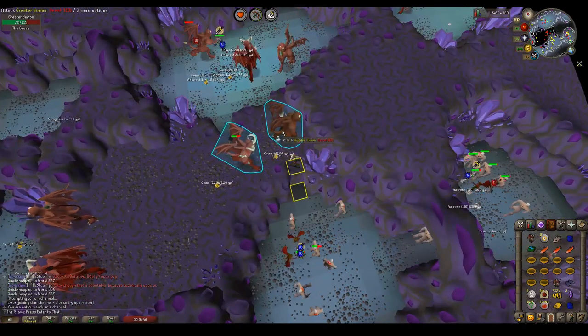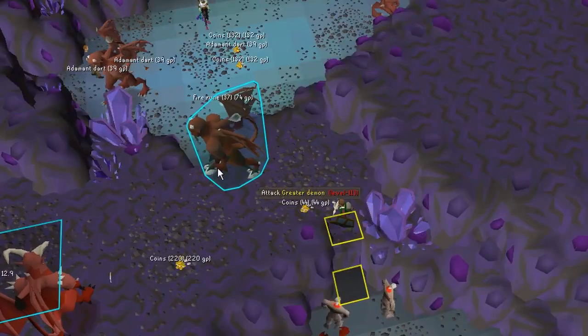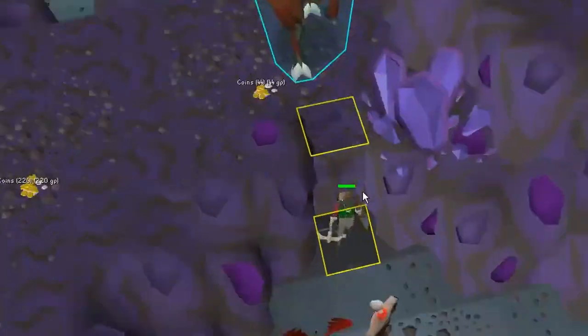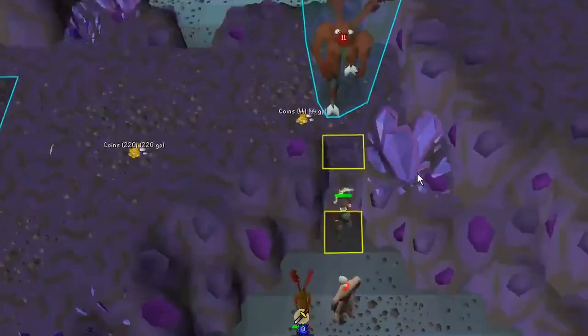I marked them on my rune light — you can do that by holding shift. When they're over here in this area at the top, you've got to hit them with the range, and then go down to the bottom of the stairs. Then they can't hit you, and these necrials never attack you.